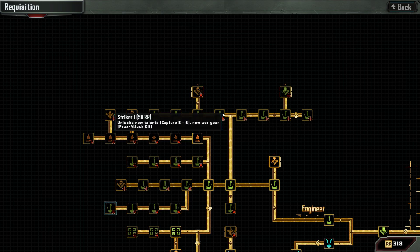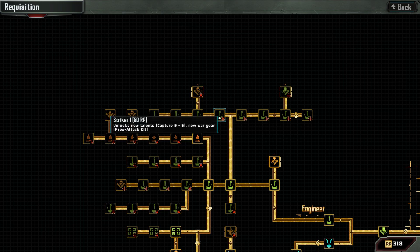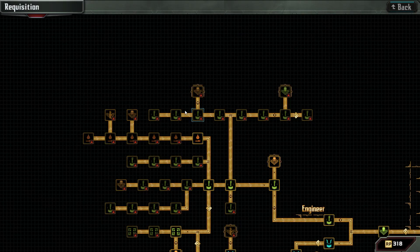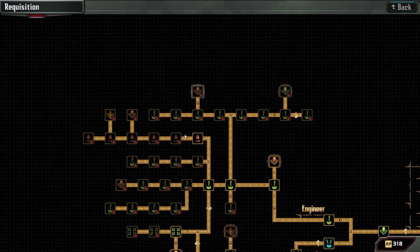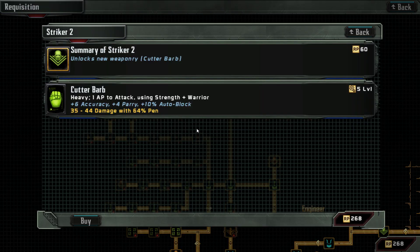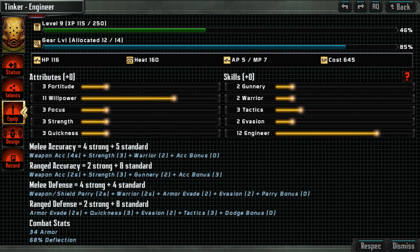I like the flame area. Capture five-six, prox attack kit — that's actually a good thing so we get this one. Cutter Bob — cannon revolver, cutter industrial fist, linked sensory net — that's probably not worth it. But I think we should get this one here for 50. The Cutter Bob we don't need at the moment. Let's get back to the veteran's tinker equipment.